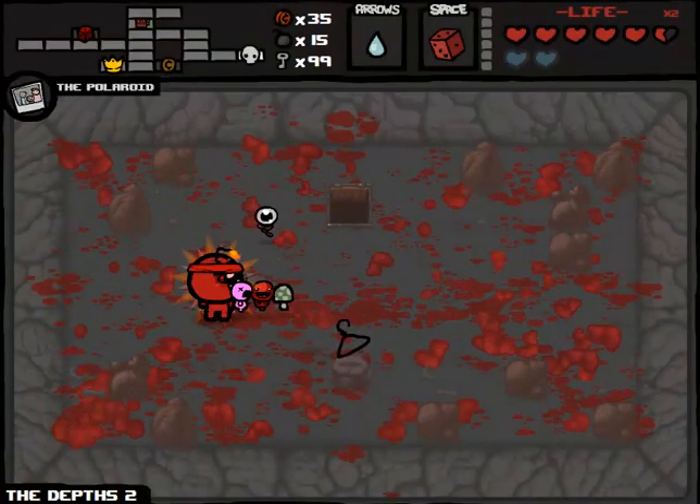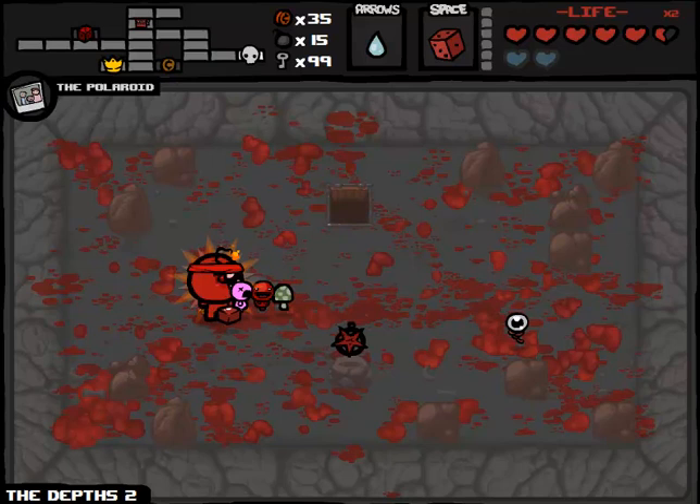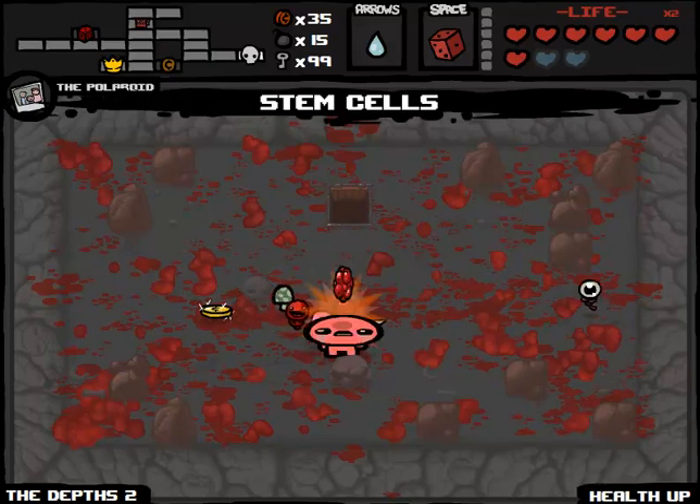We're going to take our real coin and see if we take the tears upgrade. Heads we take, tails we re-roll. Tails - we re-roll. Pentagram - this is ideal, I want to take this. And it's tails, so we're going to re-roll that. It's Stem Cells - still okay, I'll take that. Yes I will because it's heads this time. Unfortunately I would have much preferred the Pentagram, don't get me wrong - but again we don't really have a choice in that matter.